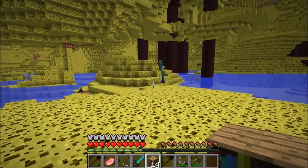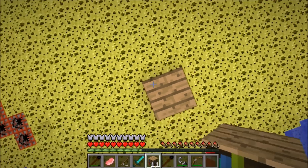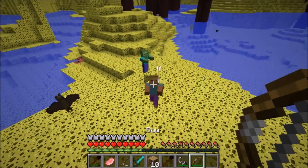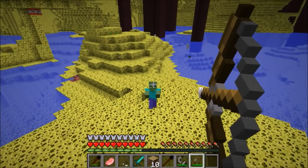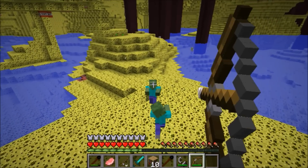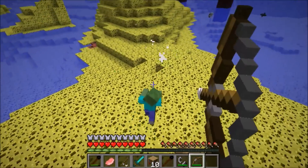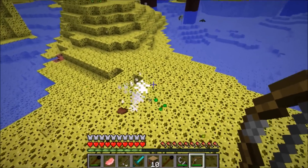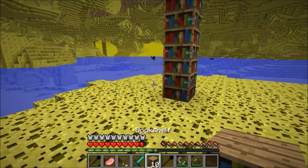Let's hurry up and go to the bookshelf dimension before these zombies make it over here. They've already made it — I'm going to have to take them out with headshots. It would be really cool if you could shoot through one zombie and it would go through the other zombie so you could get a double kill with one arrow. That would be super cool if they made a mod that did that — they probably do have one, I might search that up later.